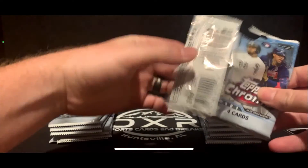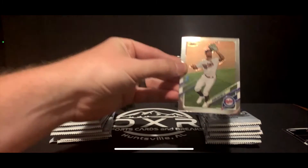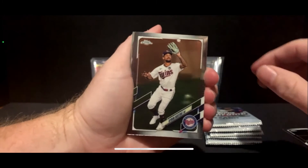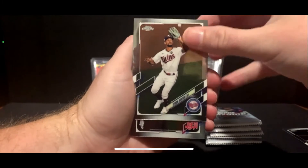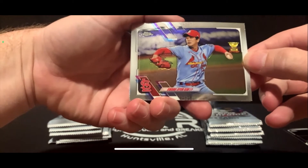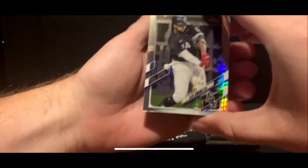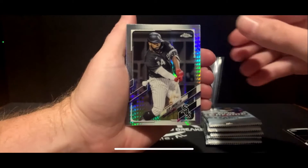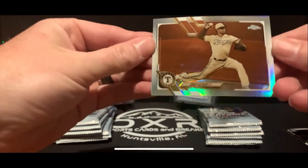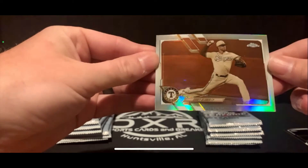Good first pack — a nice silver refractor rookie. Host starts out with a Byron Buxton. Chrome is messing with the light a bit. We have an Eloy Jimenez refractor and a sepia of Corey Kluber. They are kind of hard to see but still pretty cool.